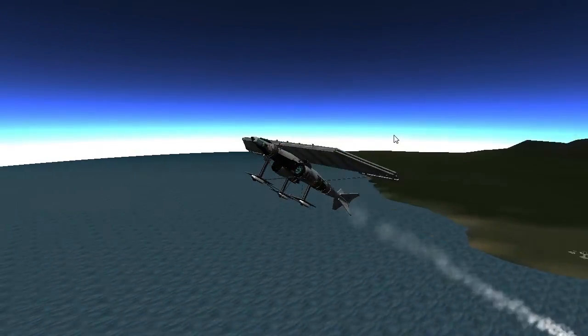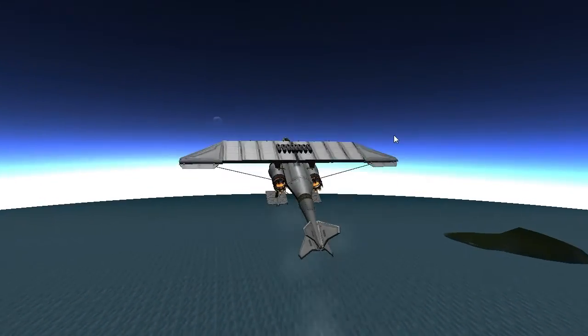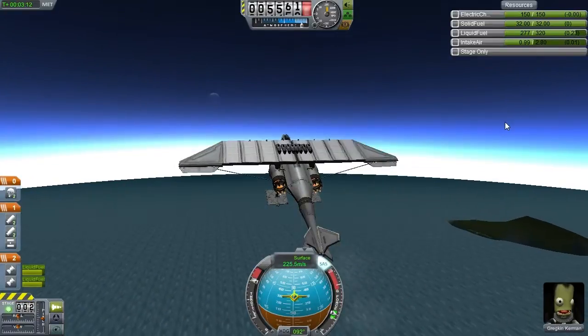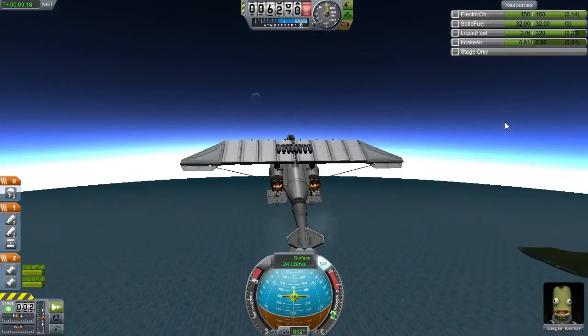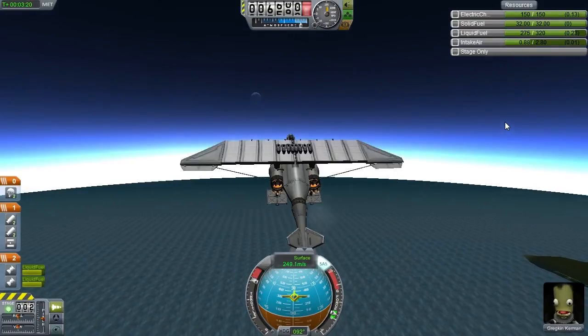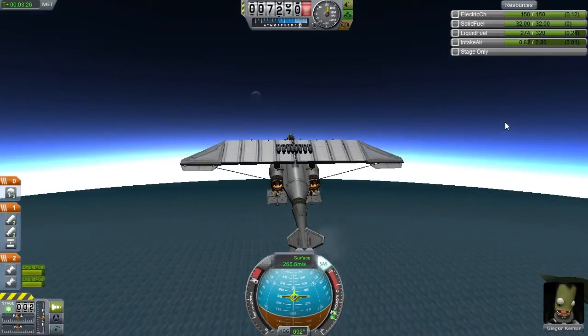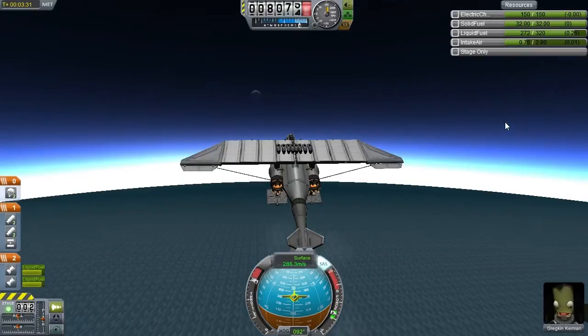The speeds you can get to in KSP have never been quite realistic, because the sphere of influence of the planet is much smaller — it's a much denser mass. What this means is that for a given altitude, even though pressure and gravity at sea level are the same, our gravity and air pressure at altitude is much, much lower.